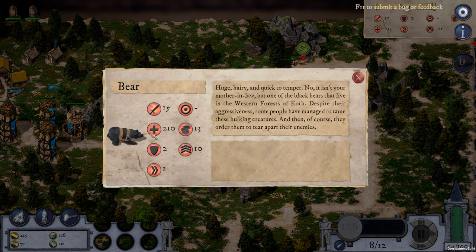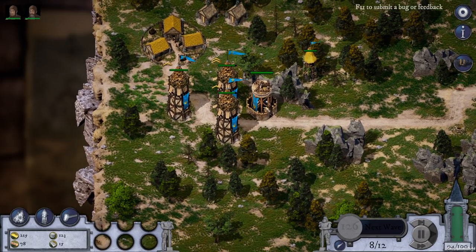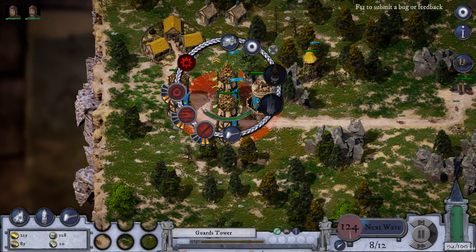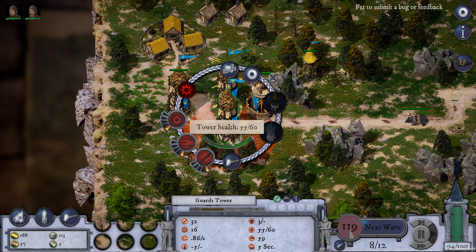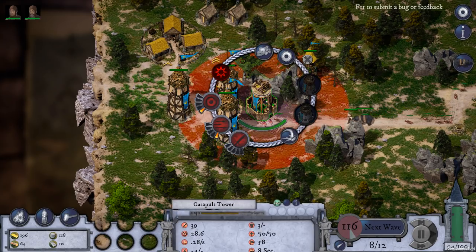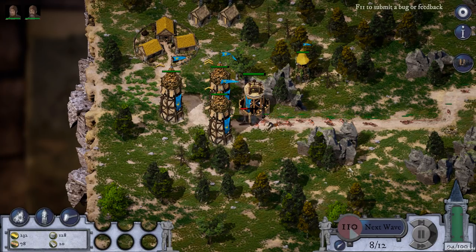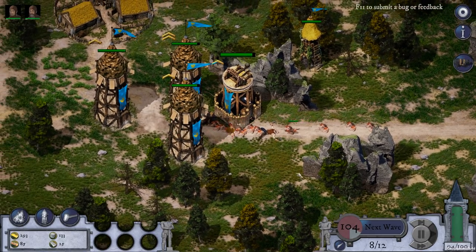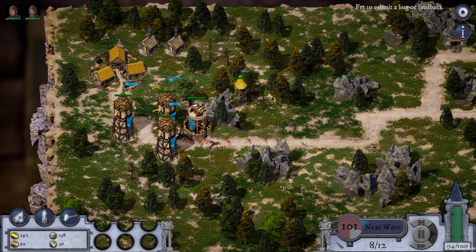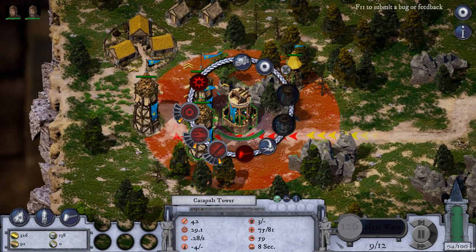Bears are coming in — the only thing about bears is they're huge, hairy, quick to temper, and have lots of hit points. They're coming in with their dog friends — more rabid dogs. This one tower is maxed out at 2-2-2. We can get more range and damage on the others once we get iron. Can't build iron mines yet — need research first. Bombing those bears — apparently this camp is run by bears, dogs, and bandits.